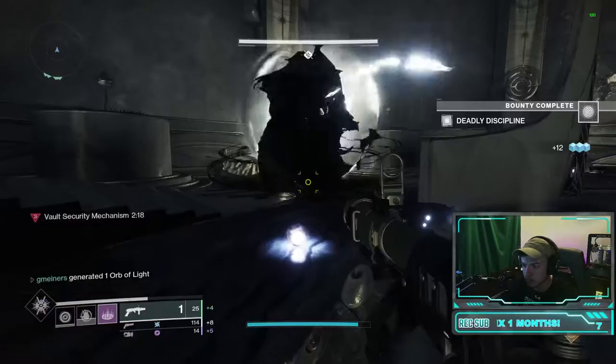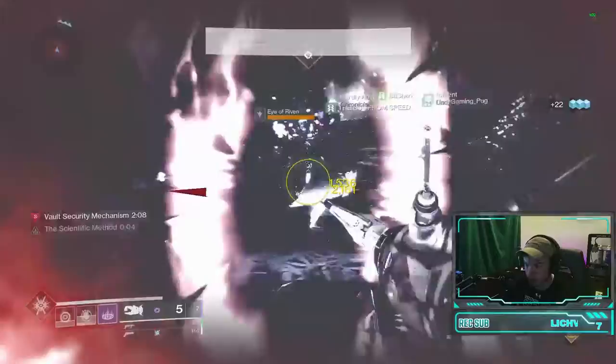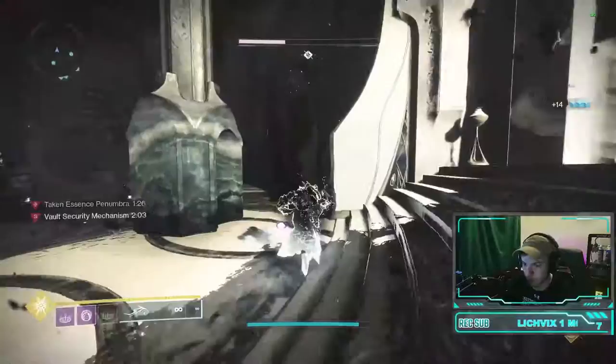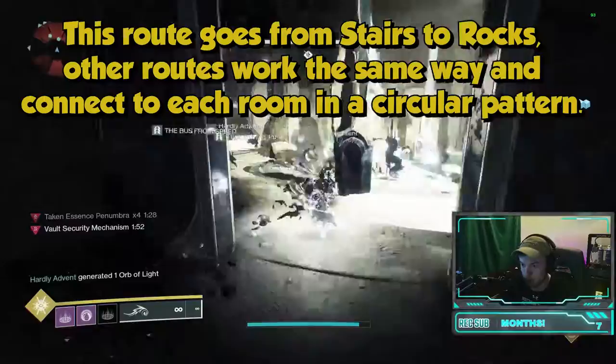After the reading phase, Taken Barriers will block off two of the rooms, leaving only one room open. The reader whose room remains open will enter the room, killing all adds that spawn. The final wave of adds should spawn a Taken Captain. Killing this captain drops the Taken essence used in previous encounters. Picking up this essence will once again change the layout of the arena. Your team must tell you which room is now open, and you must navigate around to this room using the secret passages shown on screen.